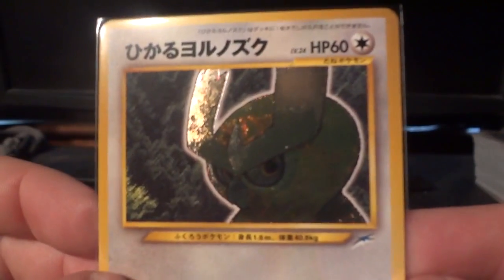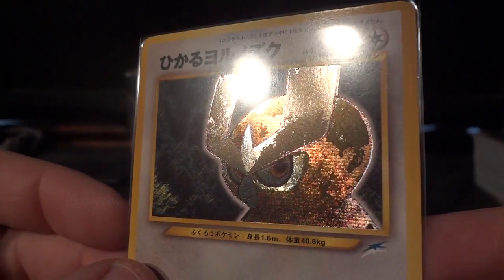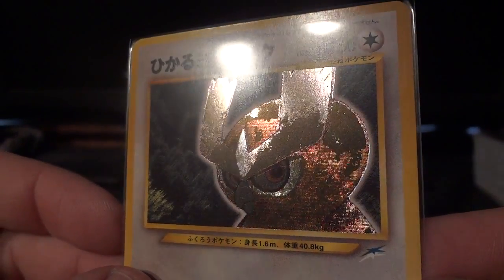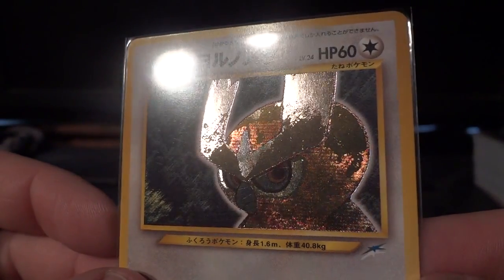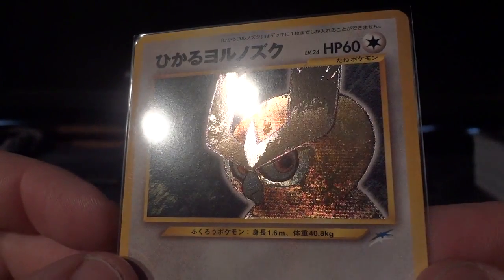And last but not least, the Shining Noctowl — it's going to round out my collection of Shining cards as the eighth and final one in the Neo Destiny set. Really nice job with the color on this one as well. Could very easily have been a boring card and it is far from it.